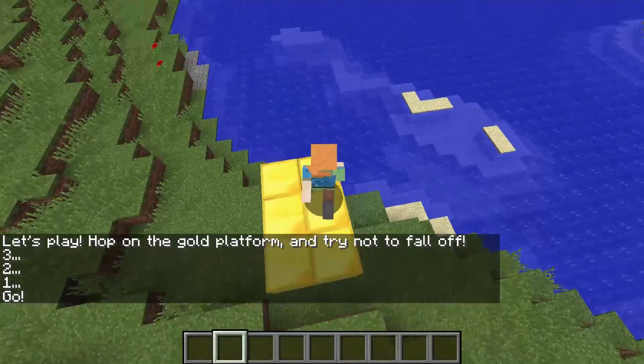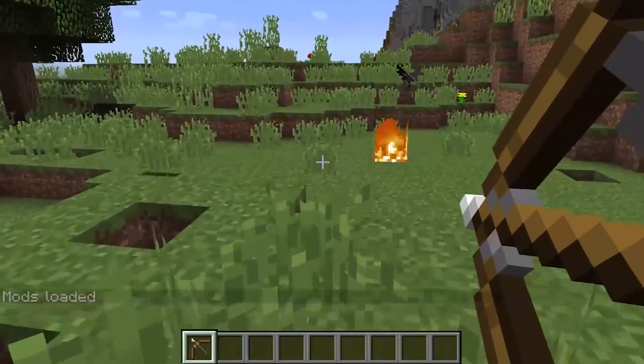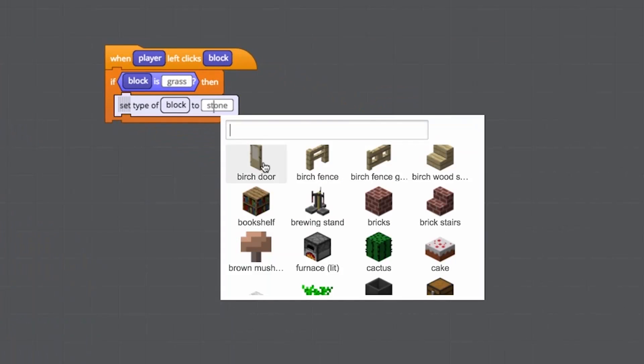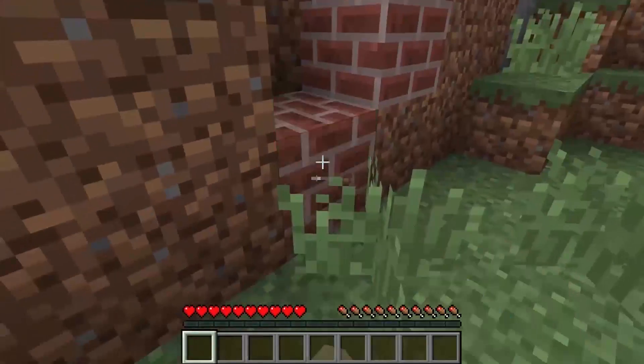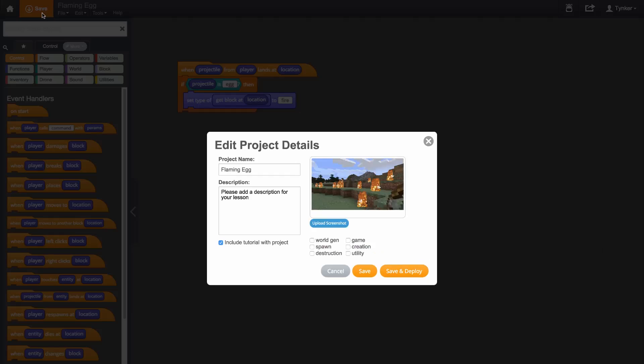The best part about using Tinker with Minecraft is that you can easily create mods. The mod designer uses Tinker's visual code blocks so you don't have to learn a whole new language to start modding. There are hundreds of different code blocks so you can build every possible mod, and deploying them into your private Minecraft server has never been easier — it only takes one click.